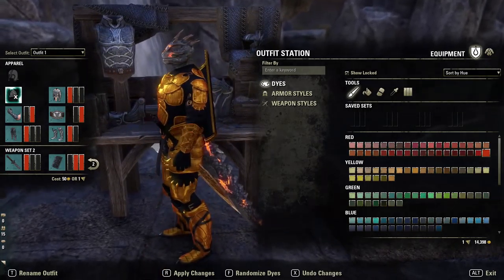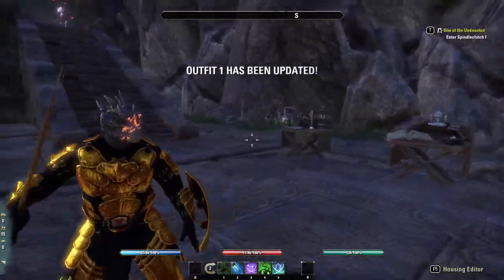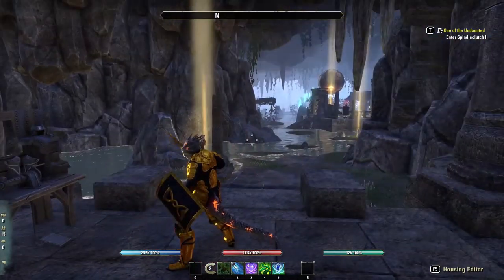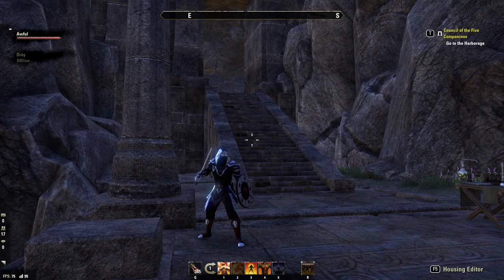Our sword is going to be the Akaviri sword free — just to show you that wielded quickly, that is what the sword looks like. Last thing I promised was to show you without the shoulders — I cleared those and that would be the look without shoulders. A slightly different feel to the whole appearance but still pretty nice. You could adjust that as you like.